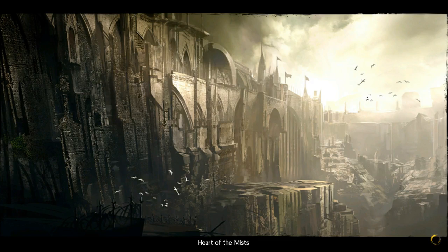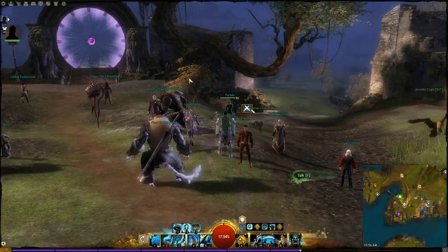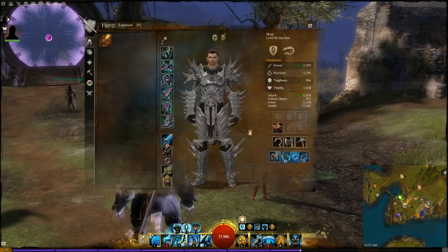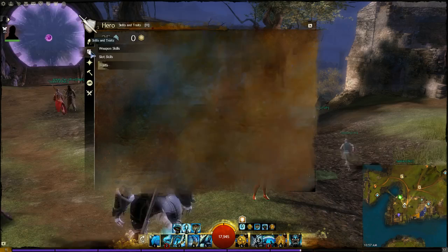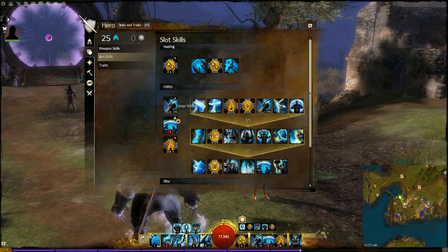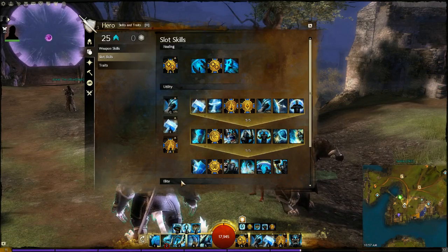Now I'll show the other variations of this build, which usually happens when we don't have a warrior or a thief in 5v5. Sometimes you just can't find what you need and so I run a very different build. Basically it increases the speed that you can spike - to spike you need a knockdown. You can either drop the Sanctuary or Retreat; I prefer to keep Retreat, and you bring in Hammer of Wisdom which gives you two knockdowns so you can spike twice as fast.